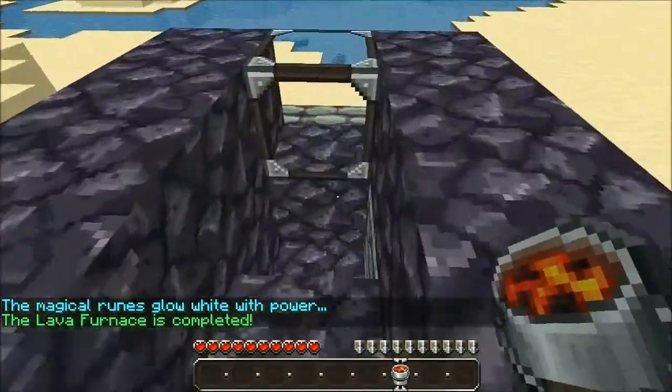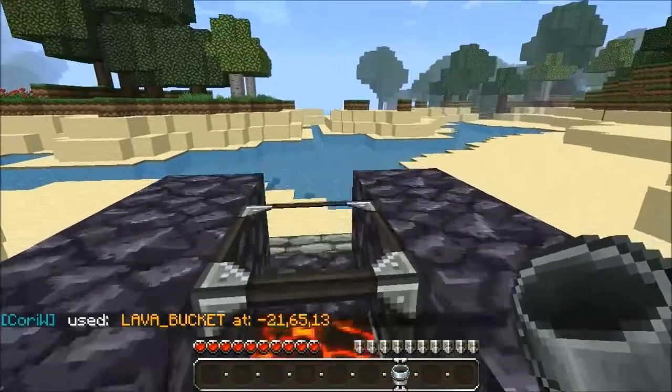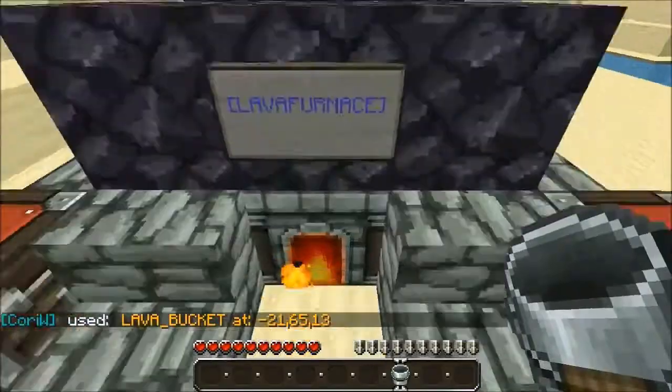So now to run the furnace you take a bucket of lava and place it in the back here, and the glass door will slide over onto the lava and then you will have your furnace.